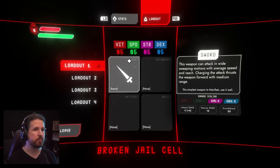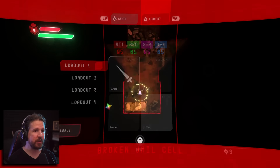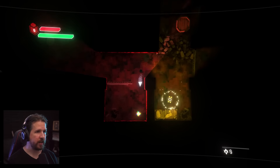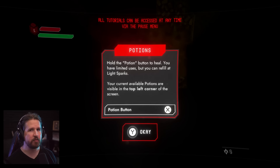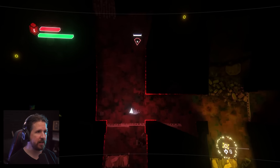Here's our loadout. We've got a primary weapon — in this case, a sword — which scales with both strength and dexterity, so it's kind of a basic all-around weapon. We will also get secondary equipment, as well as an artifact and relic at some point over the course of the game. We just acquired a new item — a permanent upgrade that increases max potions, so now we have one. Potions heal you, but I imagine you guys have played a video game before.